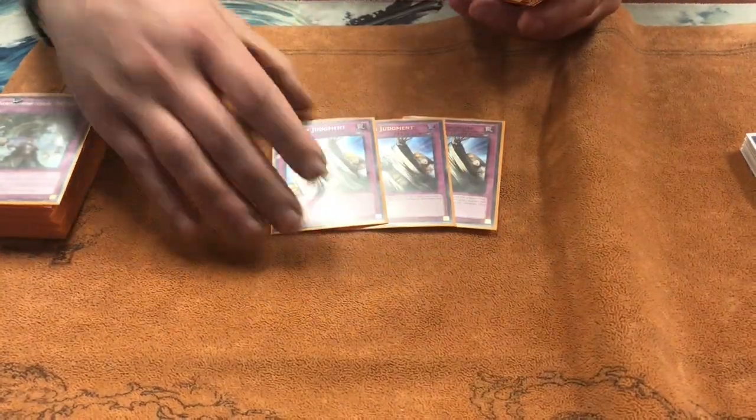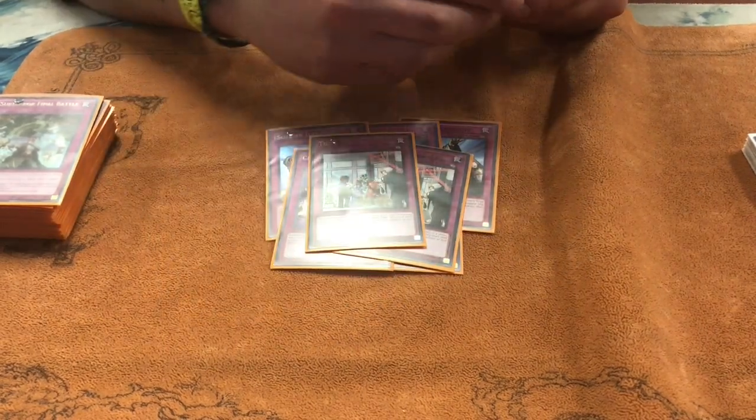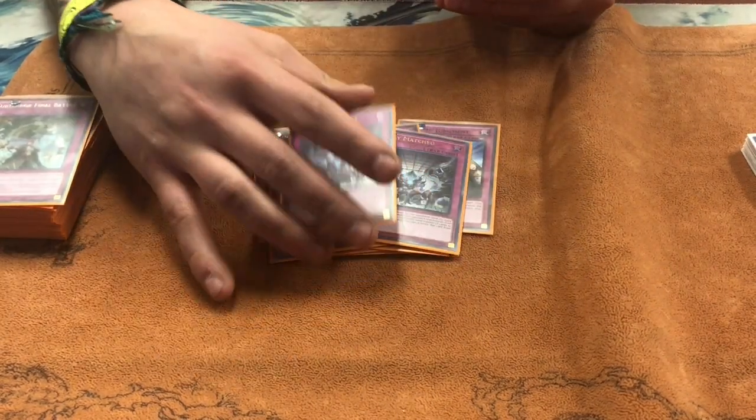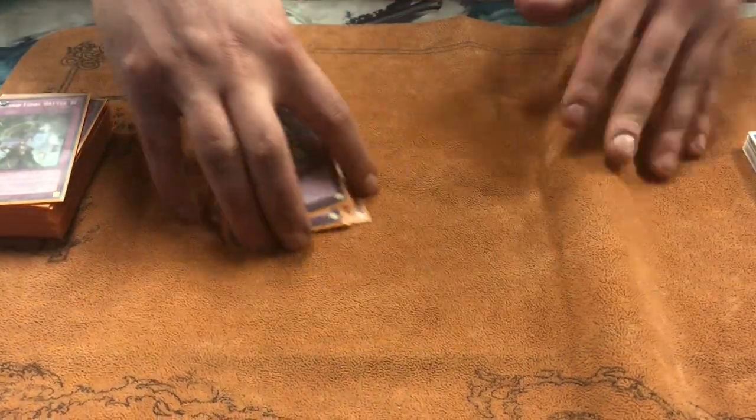For control we have three Solemn, two Crackdown, two There Can Only Be One, two Evenly for just breaking boards — main decked, and again an easy side out. Two Strike. And that was the main deck.